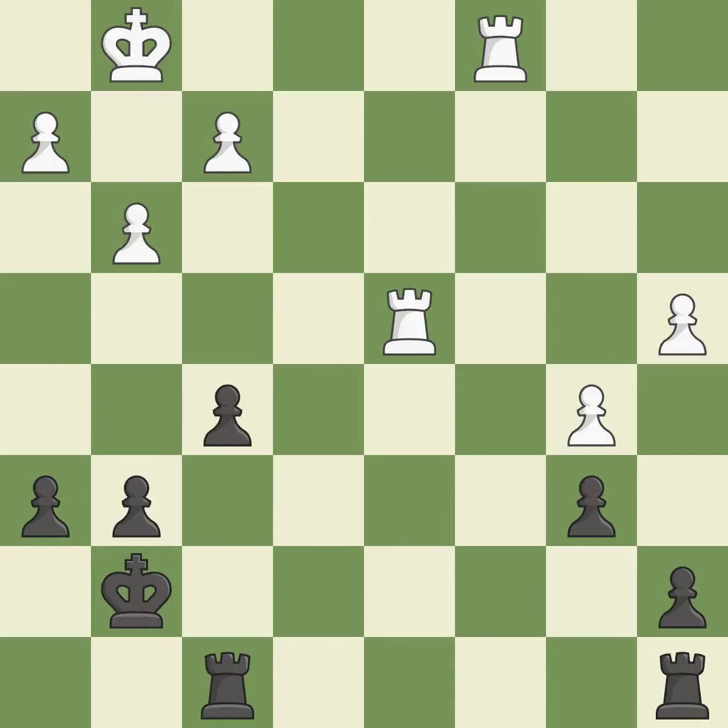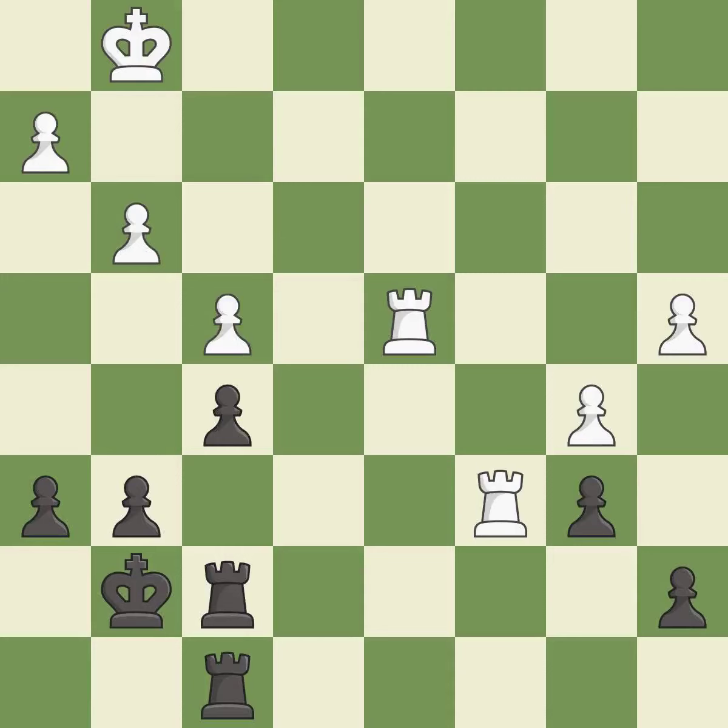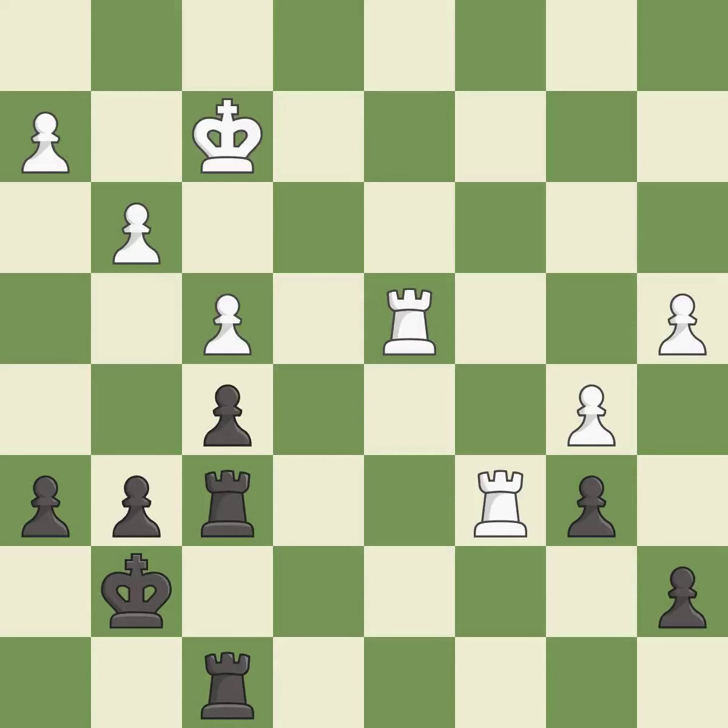This ignores an opportunity to offer an equal trade of pieces — it is a mistake. That's what I would have recommended; it is best. One of the best moves — it is excellent. This overlooks an opportunity to activate the king by getting it off of the back rank — it is an inaccuracy. The rooks are coordinated and powerfully doubled on the file — it is good. White had an advantage, but now the game is close to equal — it is a mistake. This offers an equal trade of pieces — it is excellent. An active king is critical in the endgame and getting it off of the back rank is the first step.